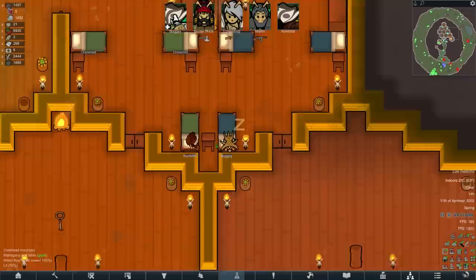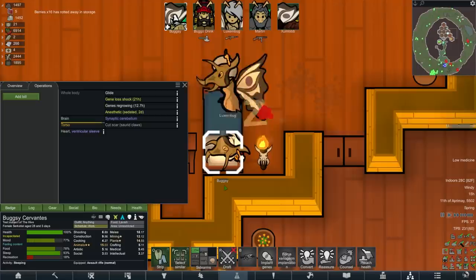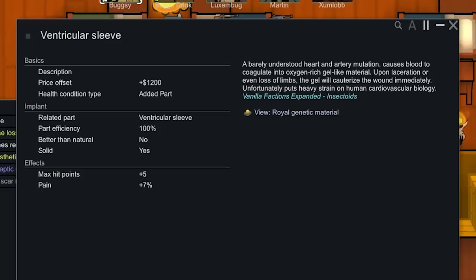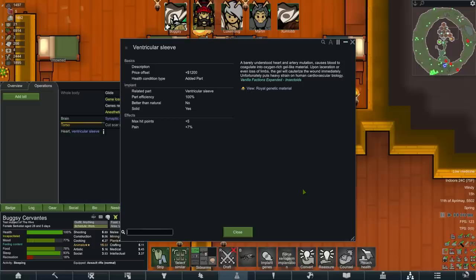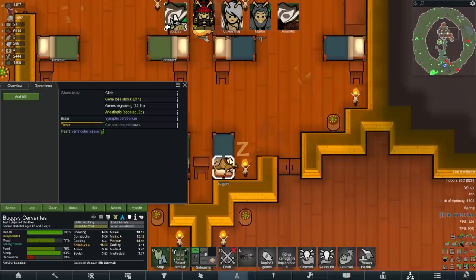Extra hit points — oh, that is amazing! I almost don't want to risk this other one in case it does something else, but let's give it a go! I'm actually so happy with that — we couldn't have got anything better, I don't think. It succeeded. We got a ventricular sleeve on the heart. A barely understood heart and artery mutation causes blood to coagulate into oxygen-rich gel-like material. Upon laceration or loss of limbs, the gel will cauterize the wound immediately. That's a coagulator — and as we know from the last series, coagulator instantly heals all wounds.